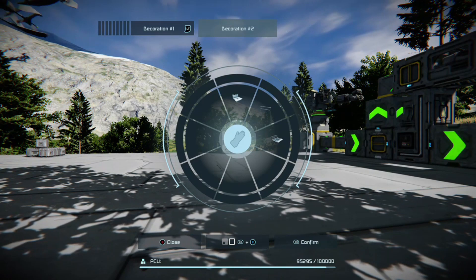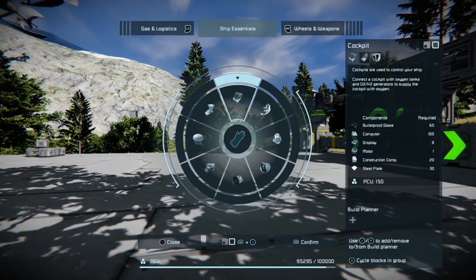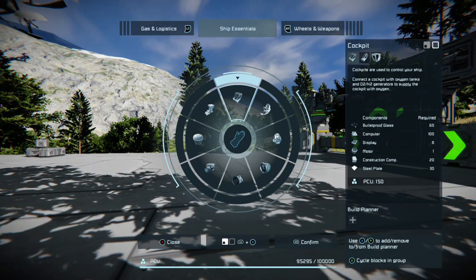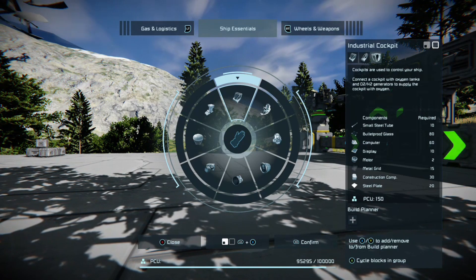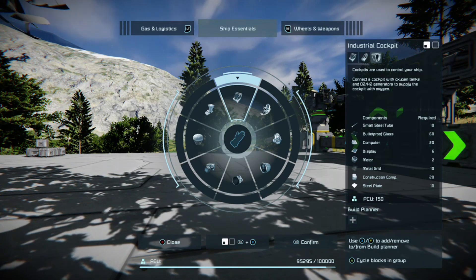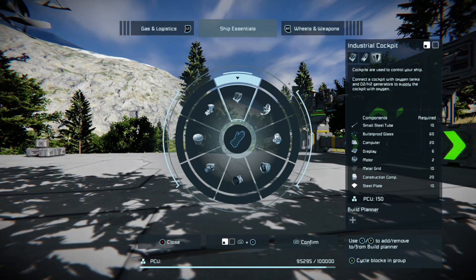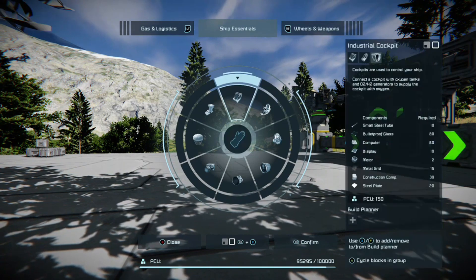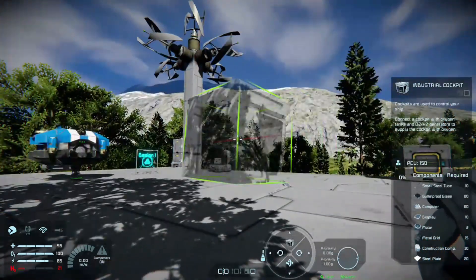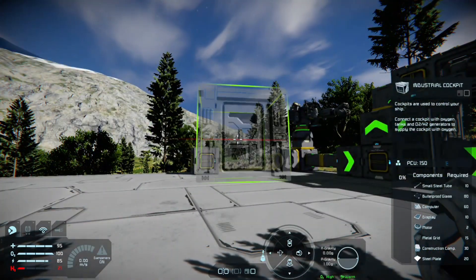If you're not sure how to change grid size: press A to cycle through the individual types of a block — like different cockpit variants. Then it's LB and X to change the grid size. Look at the square in the middle at the bottom — it changes from dark gray to white, showing it going from small grid to large grid. LB and X toggles between small and large grid.